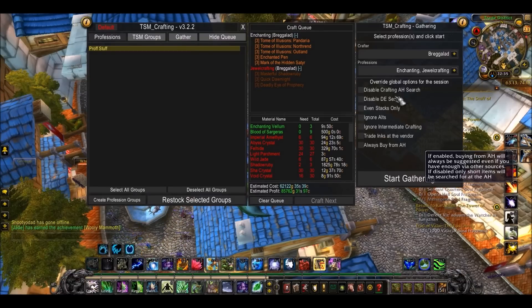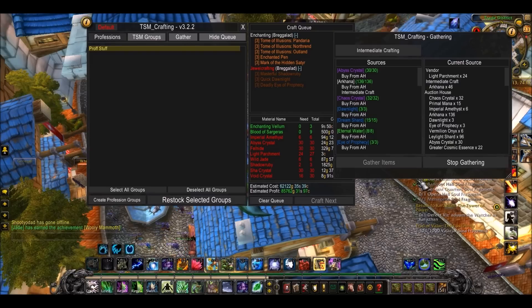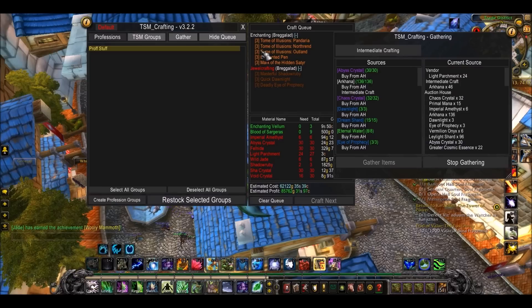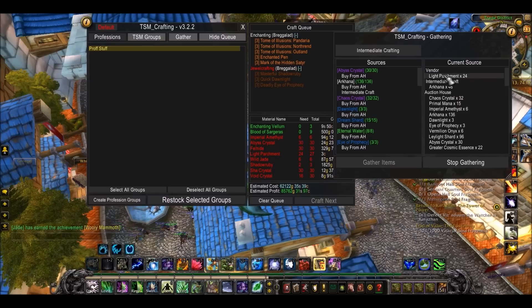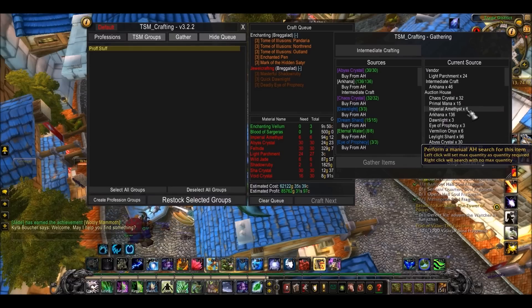Once you've got this, you just want to press gather. You can check some of these options if you like, but it's best to not bother. Start gathering and this little window will pop up. All this window does is tell you what items you need to buy to create everything in your queue and where to get them from. So light parchment — it says I should get from the vendor. It also does intermediate crafting, so I need 46 arcanar, but I'm going to get that from ley light shards rather than arcanar because it's cheaper. It works out how much it is, so that's useful.